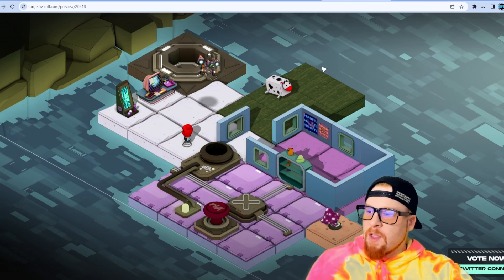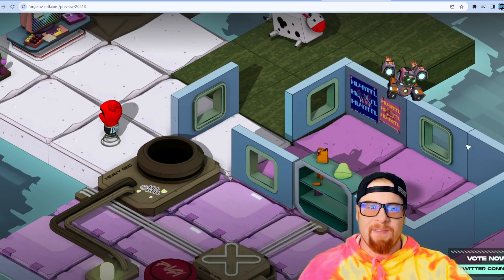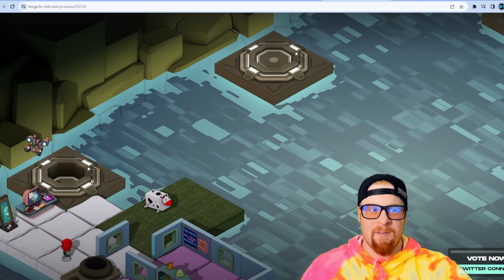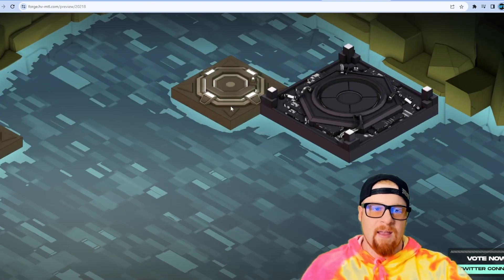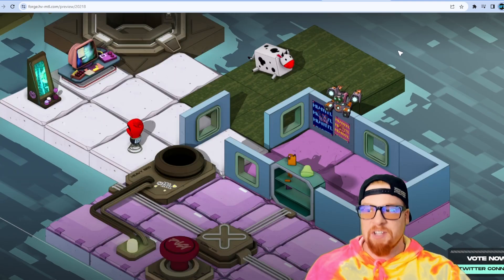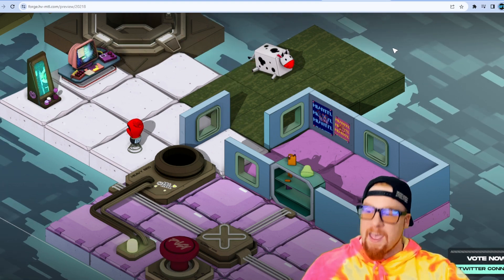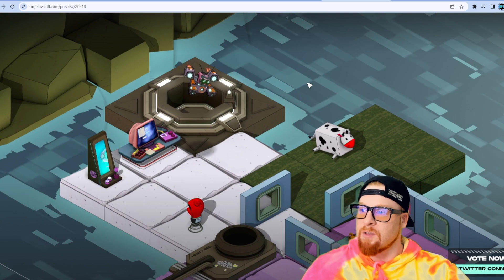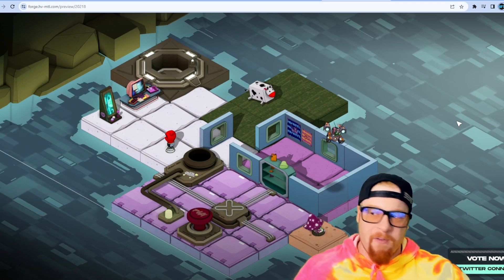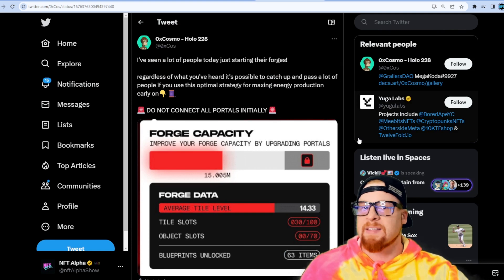I've already voted for it, so I cannot vote again. Let's take a visit to my other land — here we are. I've got a nice little cow, a computer, a boxing glove, a house, and a mushroom. I haven't built out to my other portal yet, and apparently there are three other portals in this gigantic one. I've only been playing for six days. Each season is three weeks, six seasons total, and you'll need to acquire amps to evolve your heavy metal to Version 2.